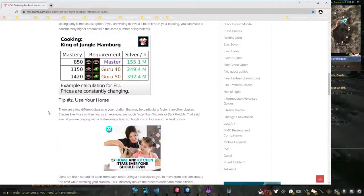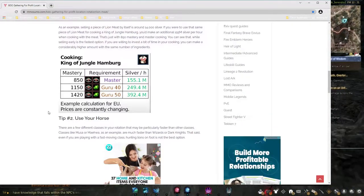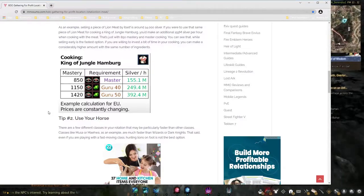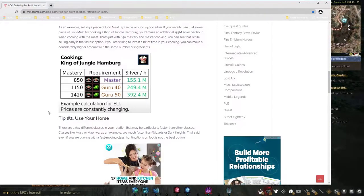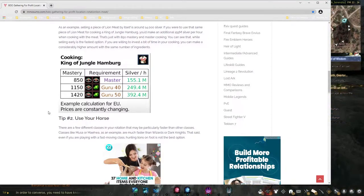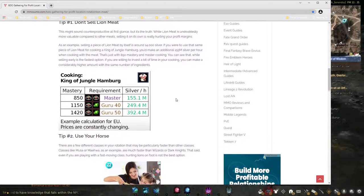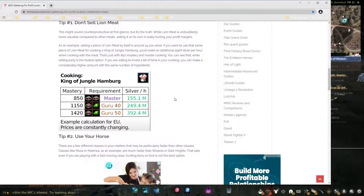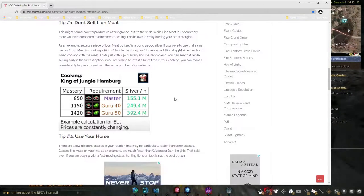The main idea is that you can't actually use the hunting skill on lions, and it's way out in the middle of the desert so it takes a little bit to get there. The King of the Jungle Hamburger is pretty profitable — you can see by their thing. But like I said, I think this was done quite a while ago, so the prices are not quite up to date.